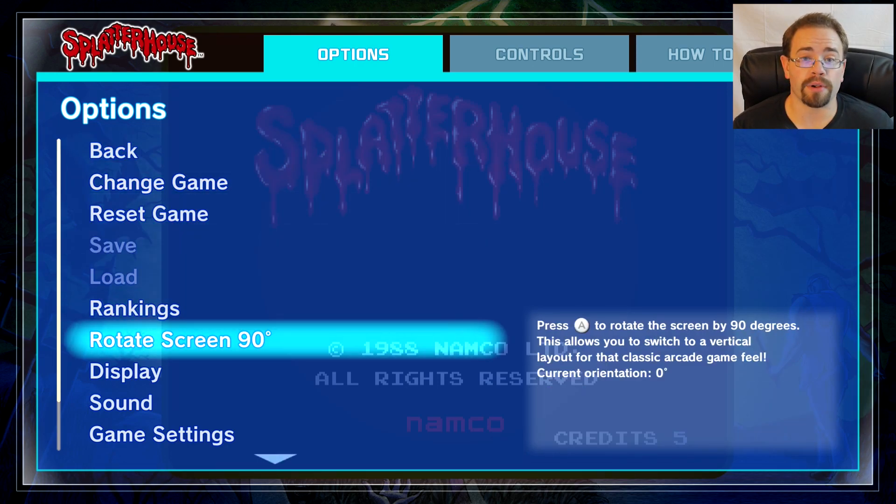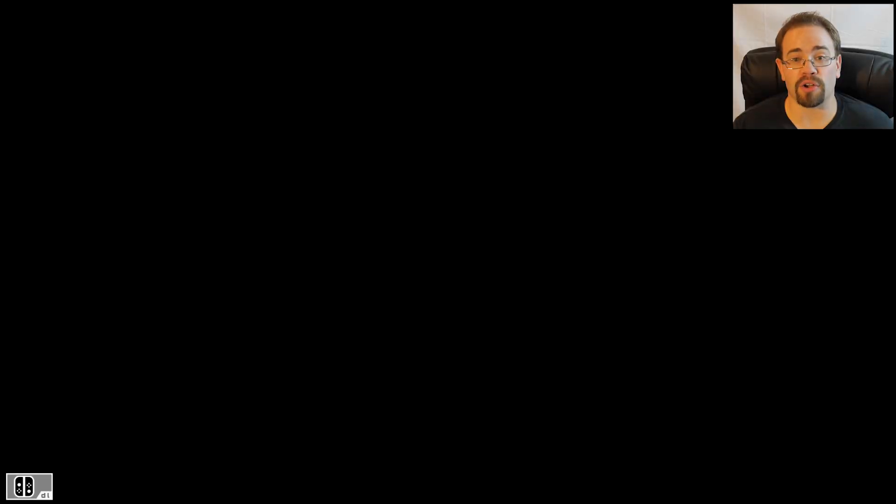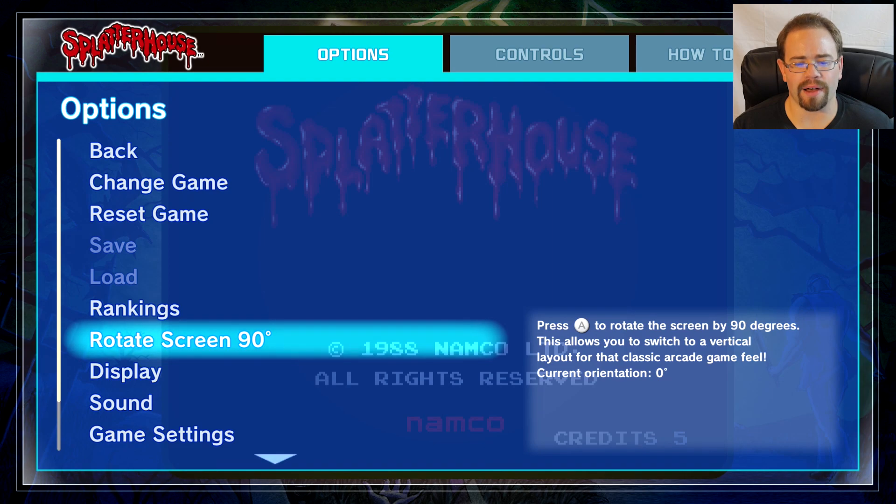You can rotate the screen 90 degrees, for example, which doesn't make sense in my setting because I'm playing on the TV. So if I hit that, it's going to do this weird thing where my screen is rotated, and if I hit it again it'll actually go upside down. But the idea here is for something like Galaga, where it was set up with portrait mode in mind with the arcade. So if you have the Switch in handheld mode, you can actually turn it that direction. Or if you have a monitor that can go portrait mode, you can play it like it would be in the arcades.